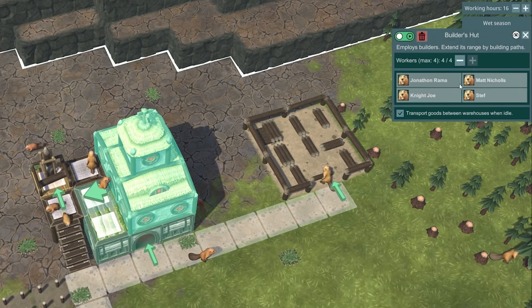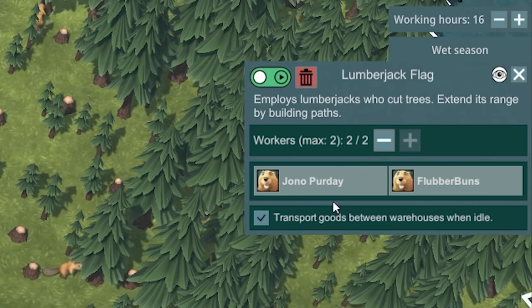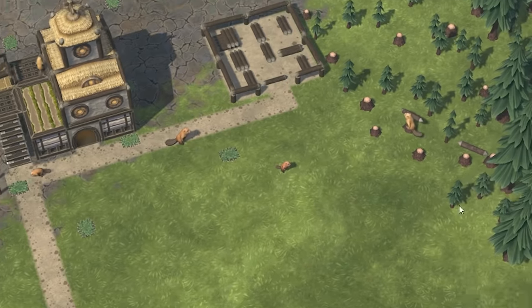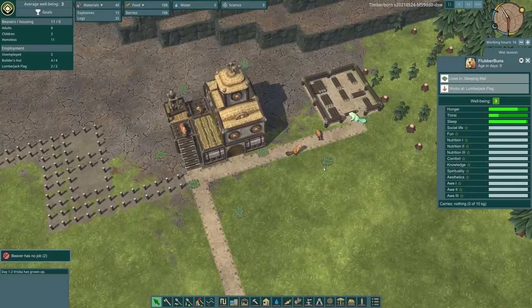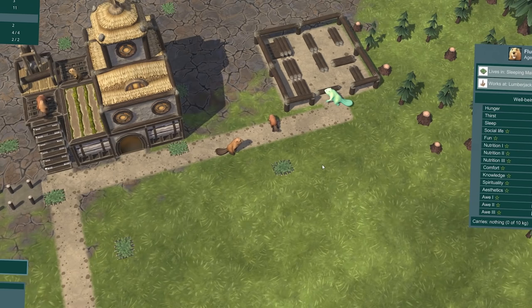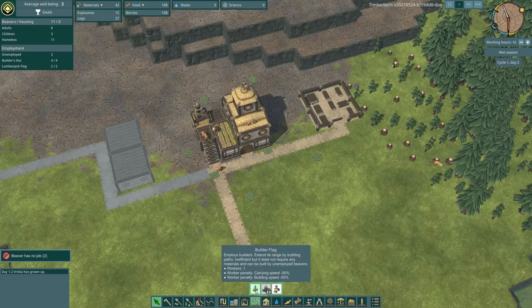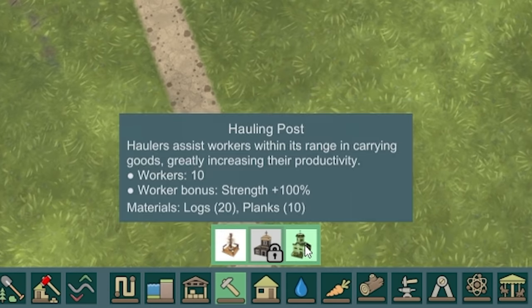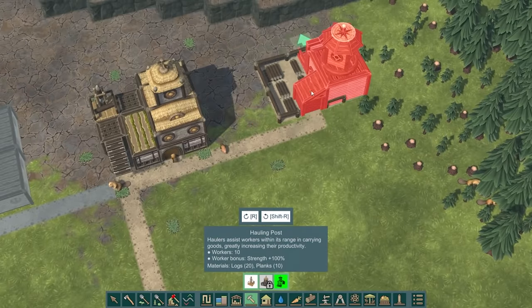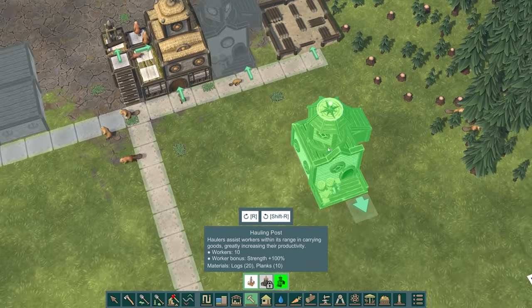This one here is a lumberjack flag, so Jono Purdy and Flubberbuns are currently our two lumberjacks. There's Flubberbuns carrying a log. But everyone else is just standing around doing nothing. So we can actually build some extra jobs — we can build a hauling post if we want people to help haul. We'll shove one of those in there and that will provide some jobs to help the old lumberjacks out.